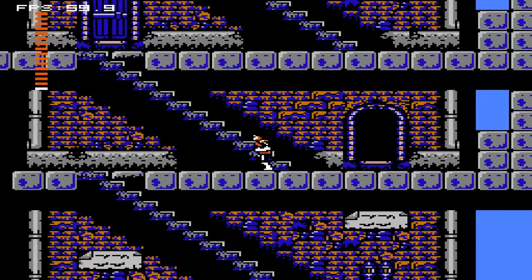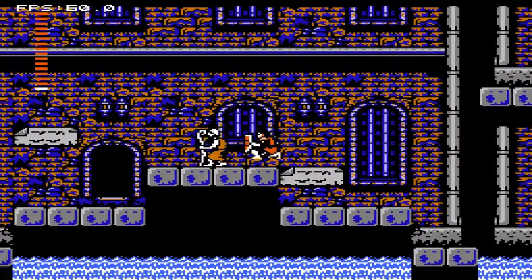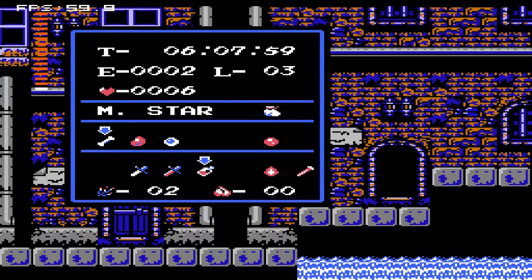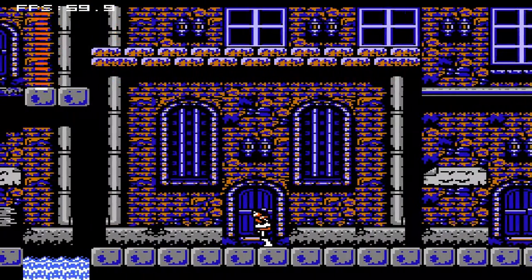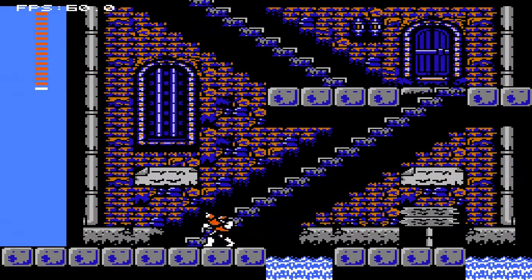Now then, I really don't like this next part, as there's some moving blocks on it. Anyway, I would highly suggest having at least two orbs, and for the item check you need the red heart, the eye, and the red crystal — especially the red crystal. We're going to be getting to that soon enough. Just jump across all of that water and go to the left.